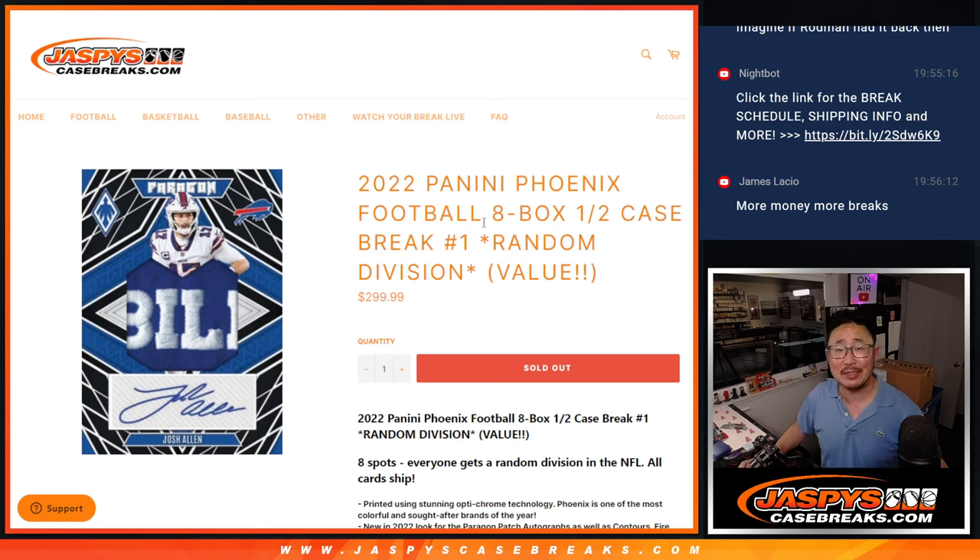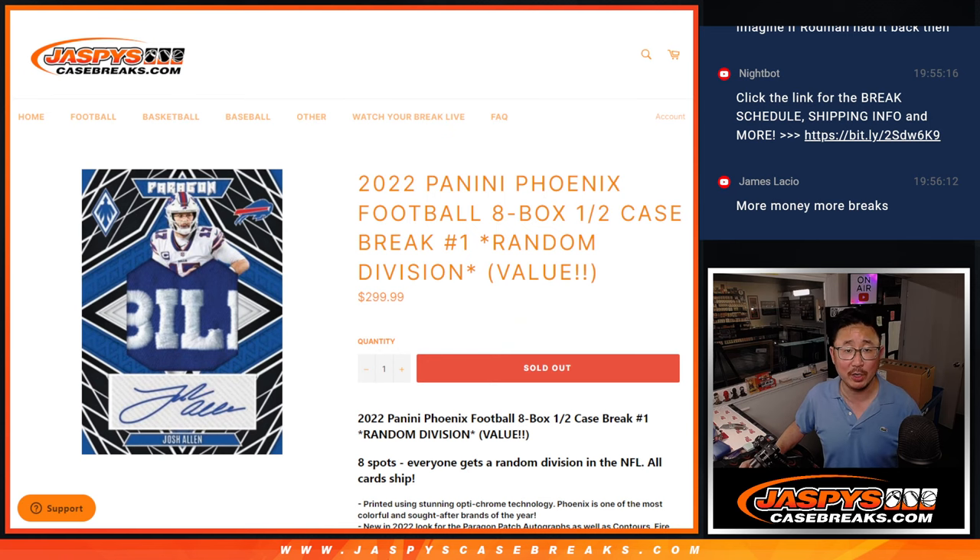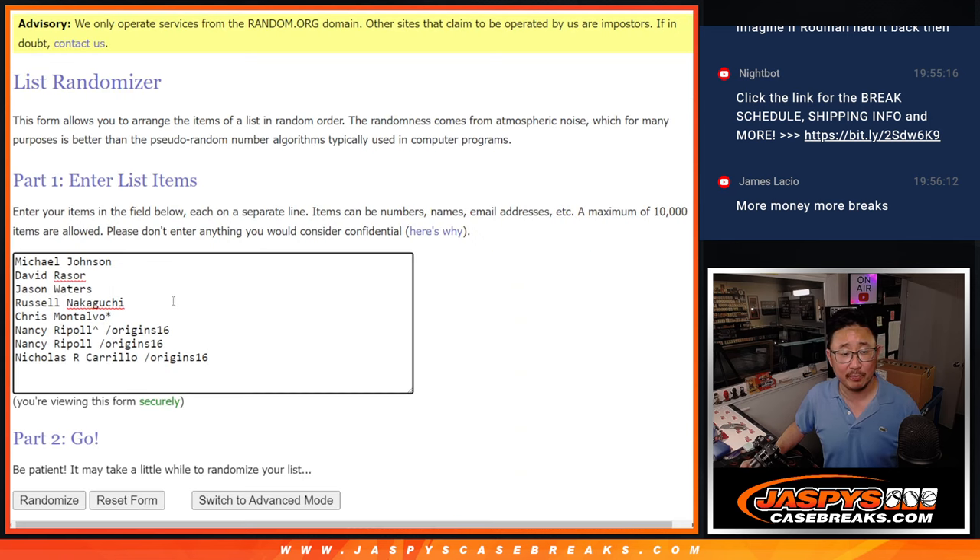Hi everyone, Joe for JazzBeesCaseBreaks.com here coming at you with a half case break of 2022 Panini Phoenix football, random division break number one. All cards shipped and a second half in the store now if you want to check that out. Big thanks to this group for making it happen, and thanks to the people who bought their spots straight up.